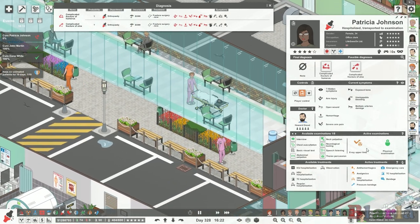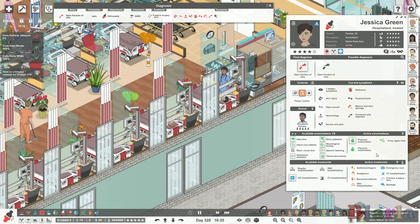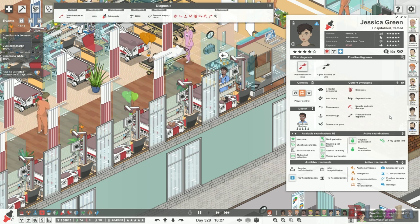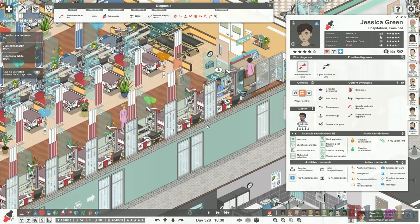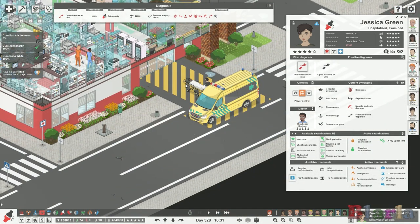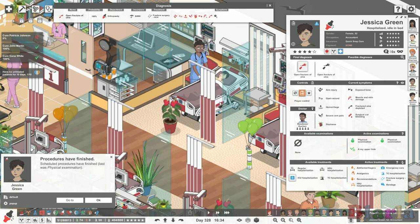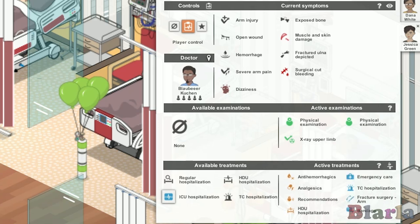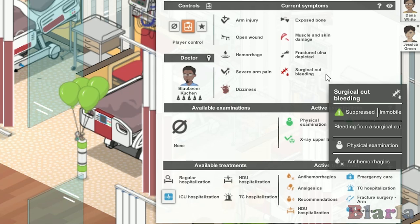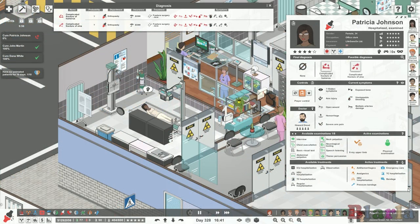Patricia is being transported to x-ray. For Jessica, the doctor is doing a physical. She had a surgical cut and is bleeding - a complication that can happen with surgeries on orthopedic. It's a clear problem - a surgical cut causing bleeding. To deal with that we give her the anti-hemorrhage treatment. Patricia has now arrived for her x-ray of the upper limb - she needs to take her shirt off for the procedure. We need to x-ray the upper limb to find out whether it's a complicated fracture of the humerus or the ulna.